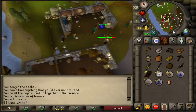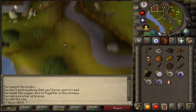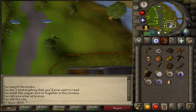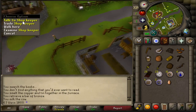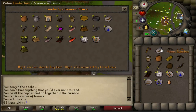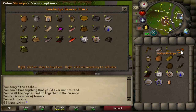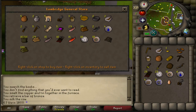Once you are done in here, head back across the bridge. Once you're across the bridge, head to the general store just down here. You're going to want to trade the shopkeeper and sell any item that isn't the bucket of milk, the pot of flour, or the egg — any item, it does not matter. You're going to need to get one GP and trade that in for some shears.